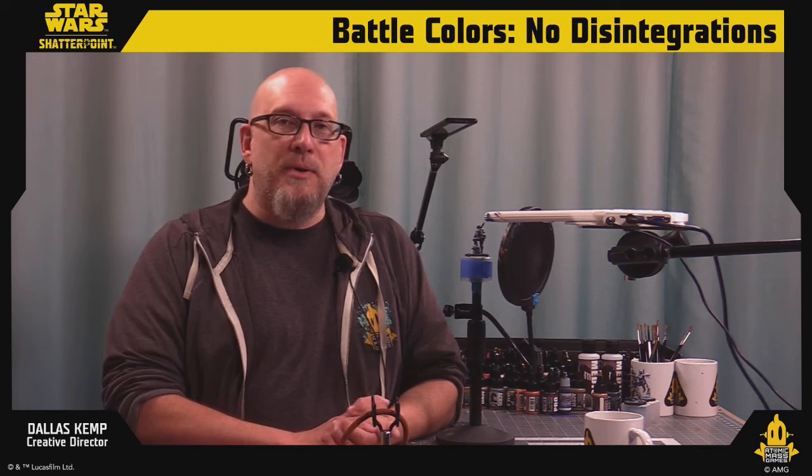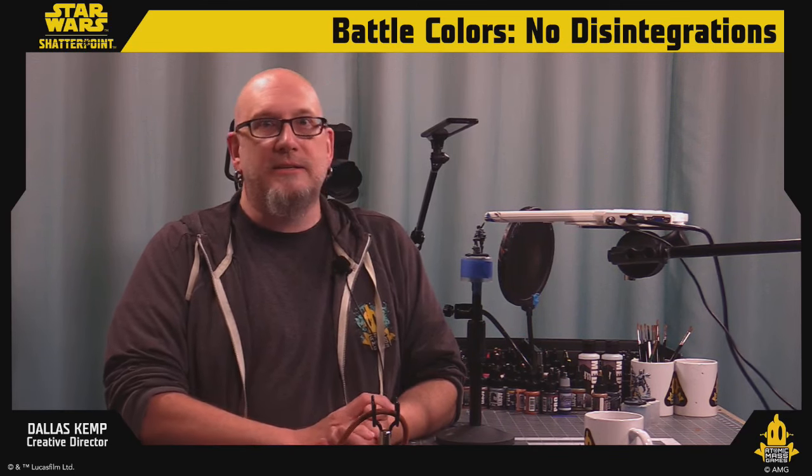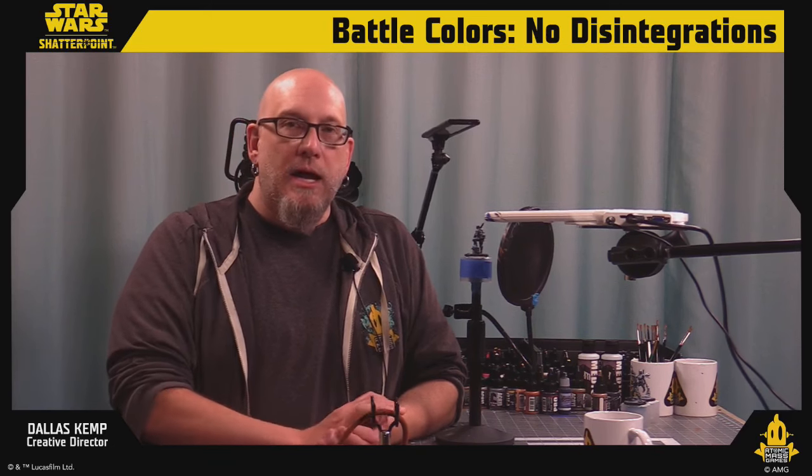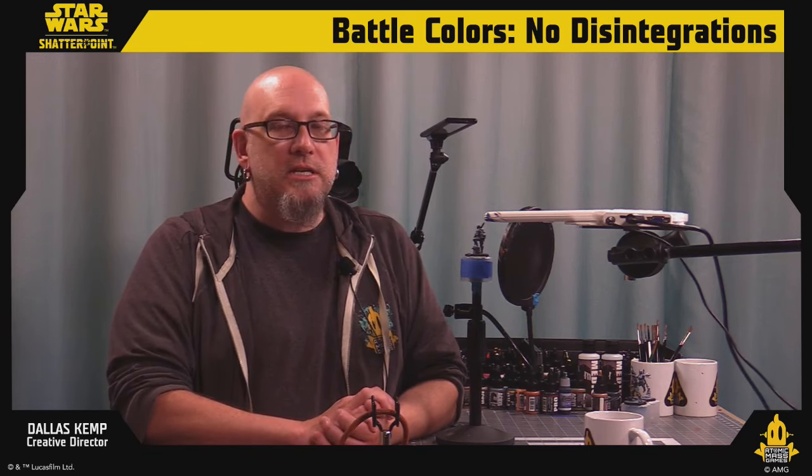Day one of Mini Stravaganza! Hello and welcome to this three-day online event where we're hanging out painting and talking about development, roadmaps, and all kinds of fun stuff. If you just tuned in, you missed the Shadow Point roadmap that just happened — go back and check that out. Right now, from that roadmap, we're going to be painting up the No Disintegration Squad Pack, which comes with Boba Fett, Dengar, Bossk, and IG-88.